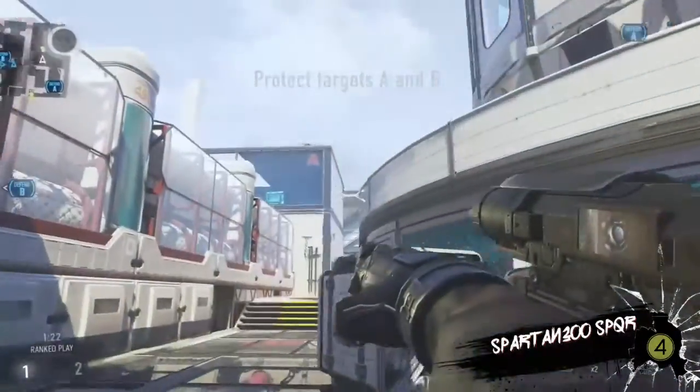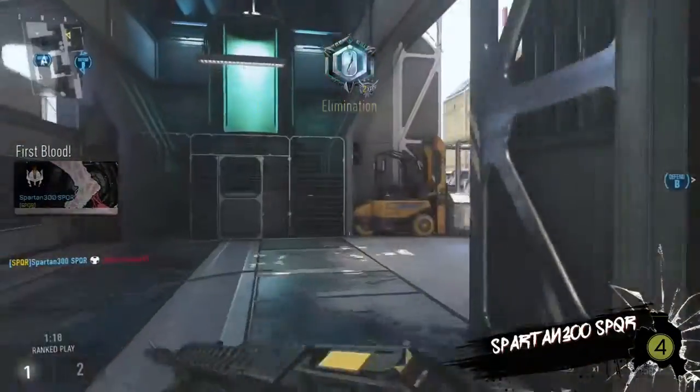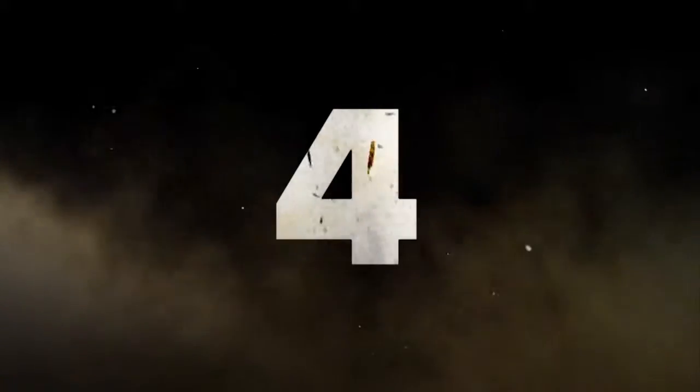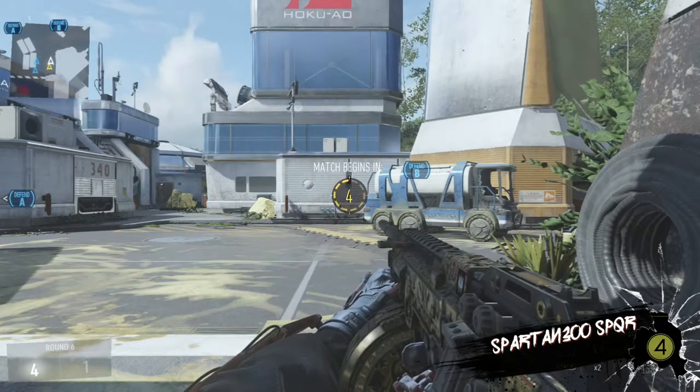At number five, I'd recommend equipping the Semtex and use it. 99% of the time there will be at least one enemy down the back of their spawn trying to snipe you — they'll probably head around the corner. So launch that little sucker down there and get the all-important first kill.